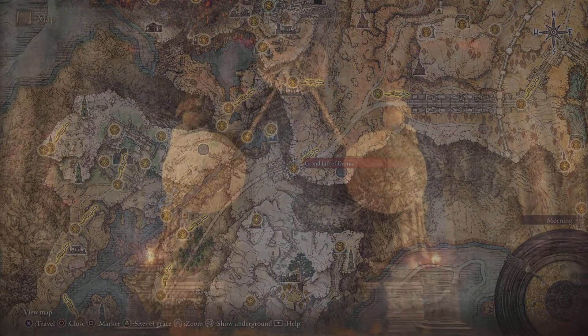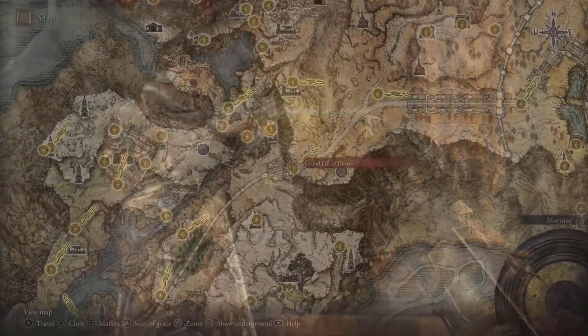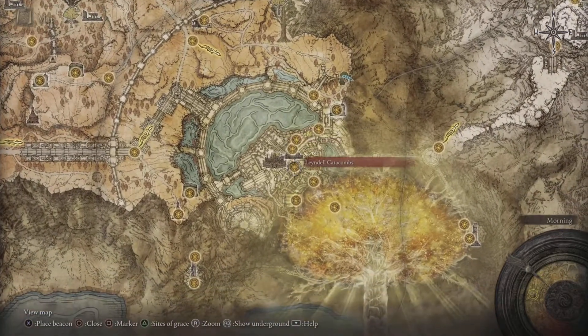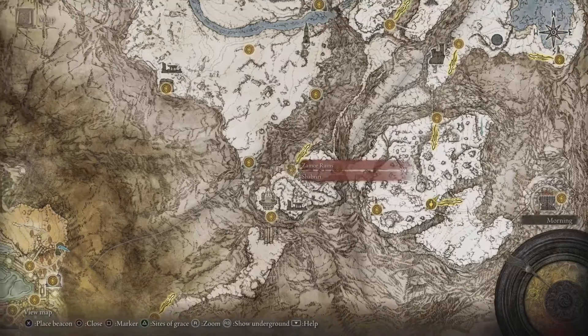From there, head east until you hit the Grand Lift of Dectus. You should see a video pop up so you can get both sides of the medallions to open the Grand Lift of Dectus. You're going to be at the Altus Plateau, then make your way into Leyndell Capital City and through the western gate to open up the Forbidden Lands.